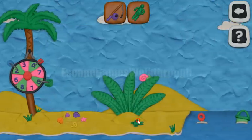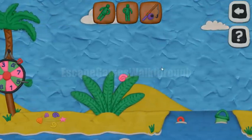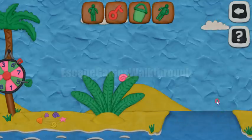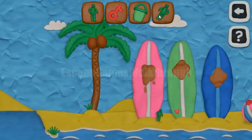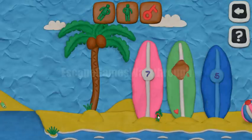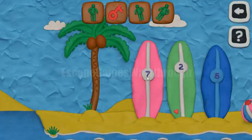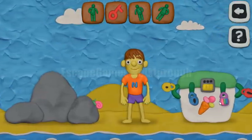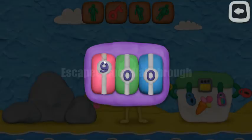Let's take another toy soldier here and get the fishing rod. Use the fishing rod to get the key and this bucket. With this bucket we can wipe these surfboards to get the hint with the numbers. Also here is the third toy soldier. Now we have pink is 7, green is 2, and blue is 5. These numbers we enter here: pink is 7, green is 2, and blue is 5. One more lock is opened.